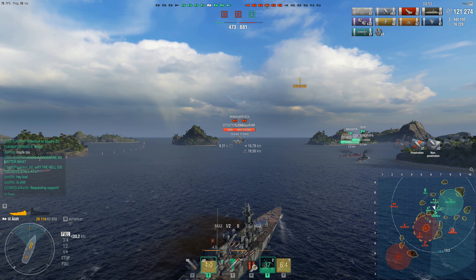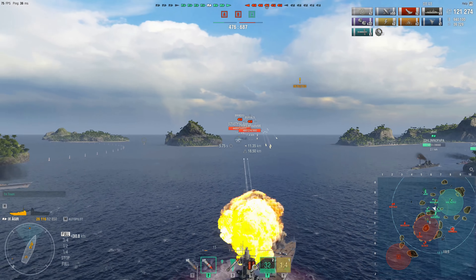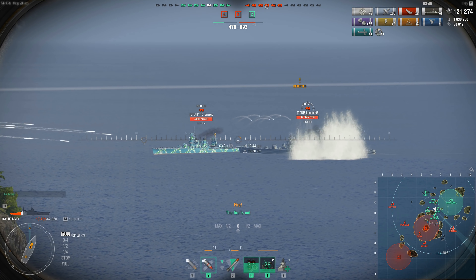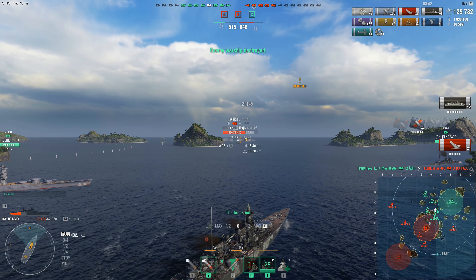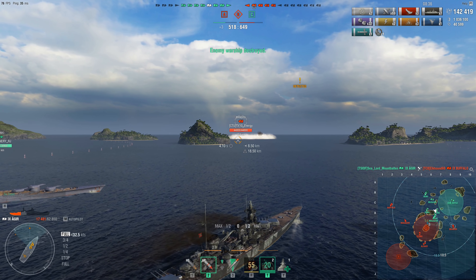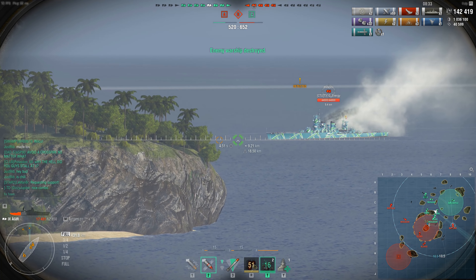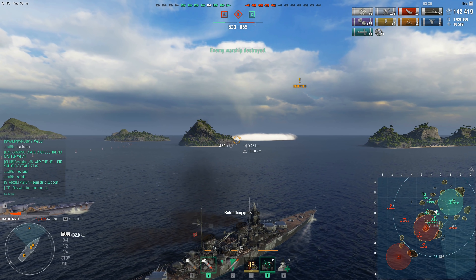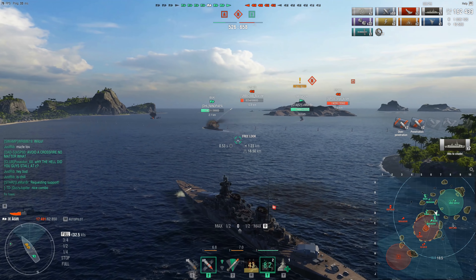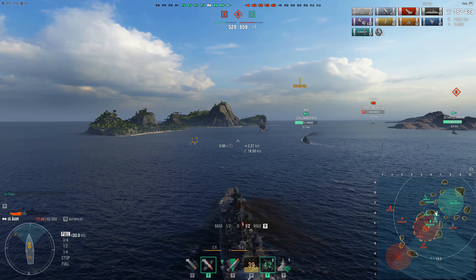One thing to be aware of: both the Agir and the Siegfried sit pretty high out of the water with a very tall freeboard, whereas ships like the Stalingrad and the Alaska sit much lower. You do run into the problem of giving the enemy team a lot of hull to shoot at. You need to be mindful of your angling, but if you are, it can be an incredibly tanky and fun ship to play.